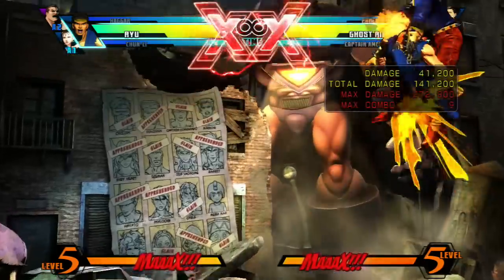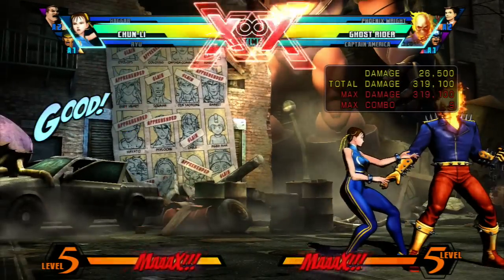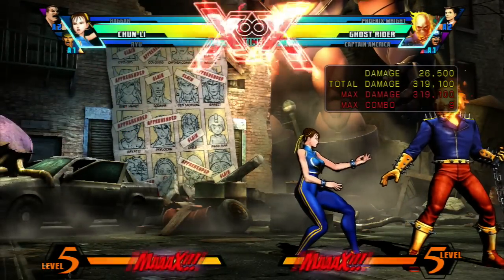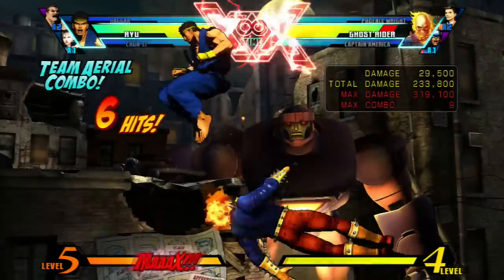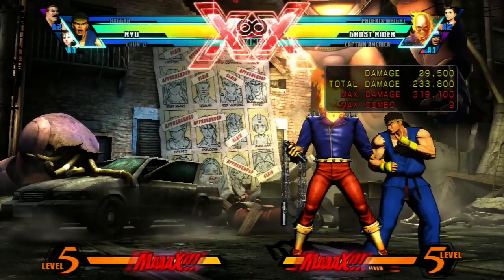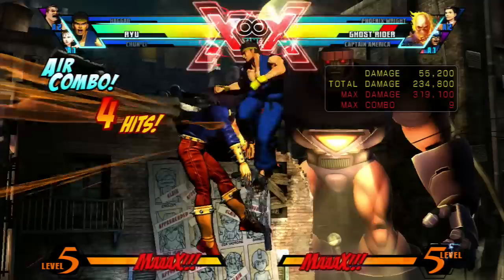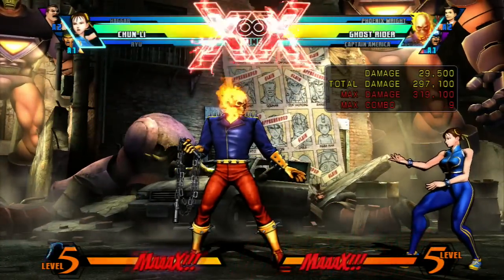Let me demonstrate. One, two, three - there's the up exchange. One, two, three - and there's the side exchange, which bounces them off the wall. Let's get a better look at the bounce right here. One, two, three - boom, off the wall, the character comes in with an attack and sets them up.